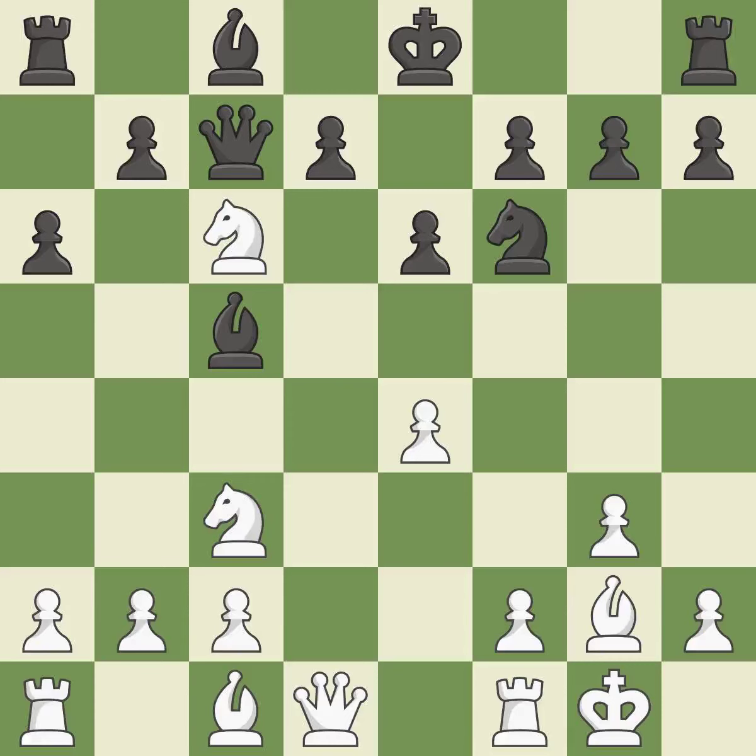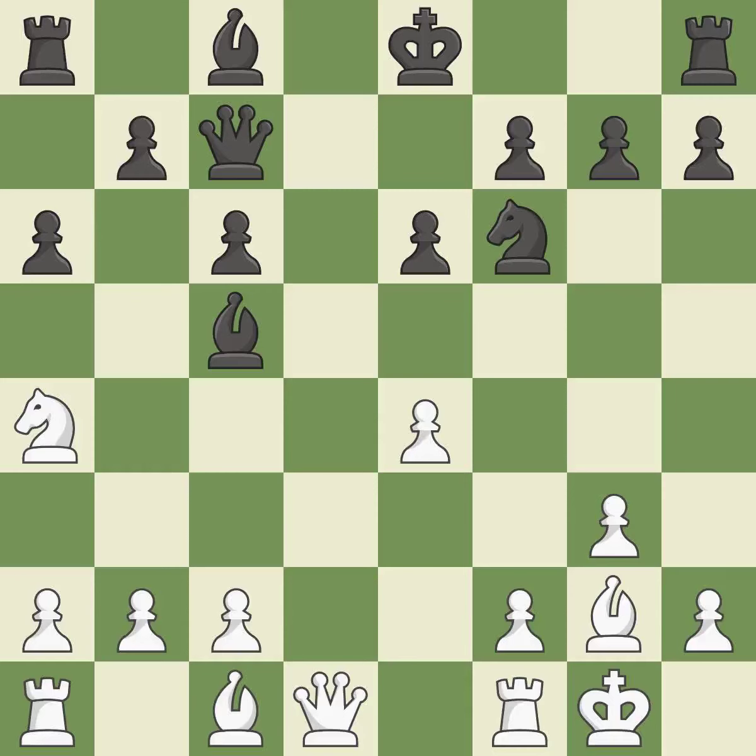Bc5 develops the bishop and attacks the knight on d4. It is a fair deal after all captures and recaptures. When a bishop moves away from being attacked, this gains a tempo — the bishop is now on a more secure square. Games master — it is the final book action.